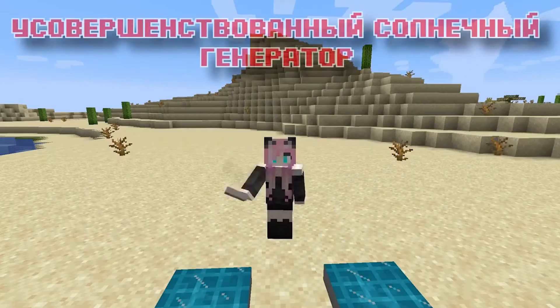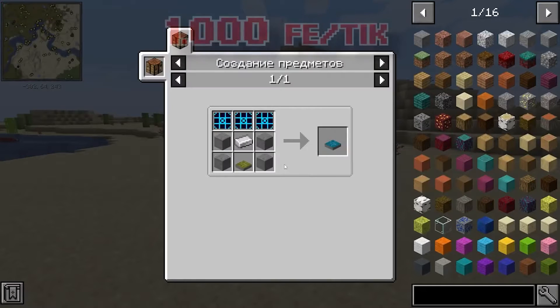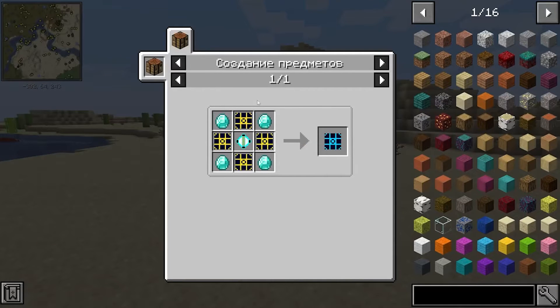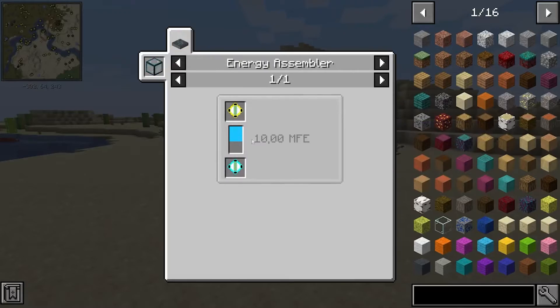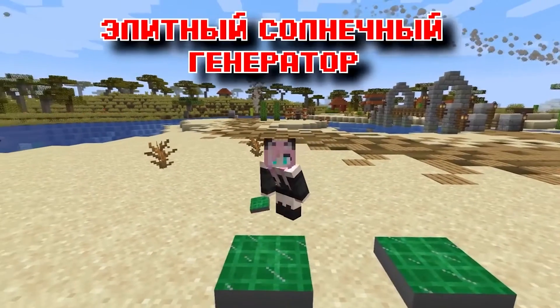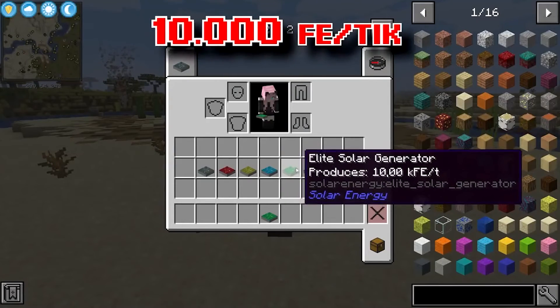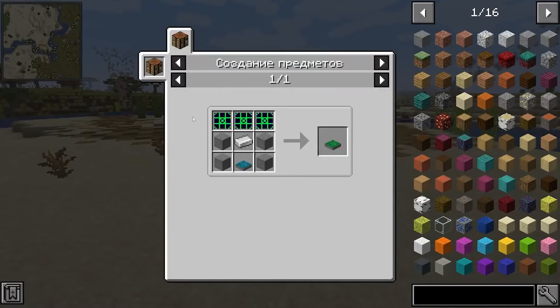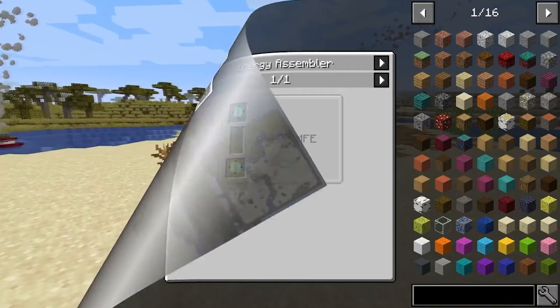An advanced solar generator generates 1,000 FE in one tick and is crafted from an intermediate generator with the addition of advanced solar panels — the crafting of which is like this. As you can see, it is no longer very cheap. An elite solar generator is capable of generating 10,000 FE per tick, and this is very decent. However, the crafting of such a device is very, very expensive, as you can see for yourself.